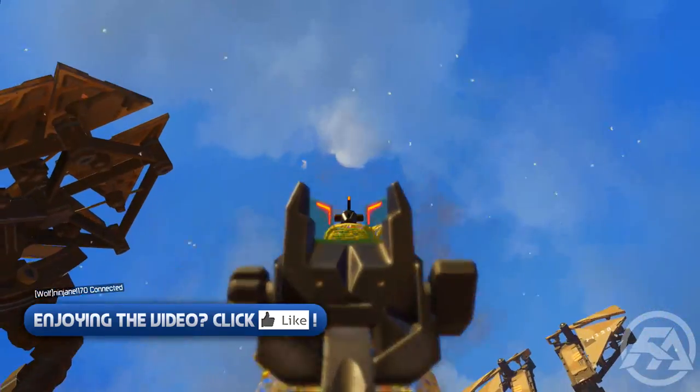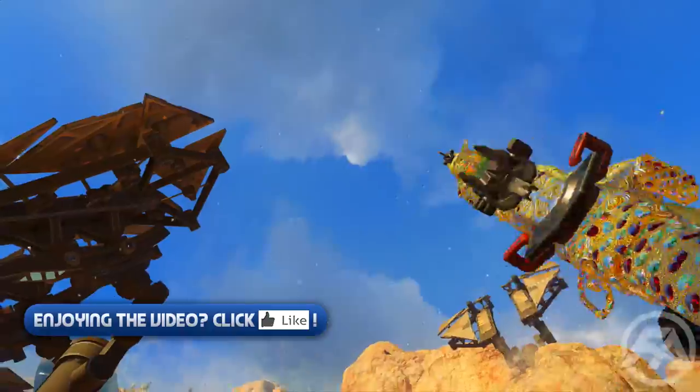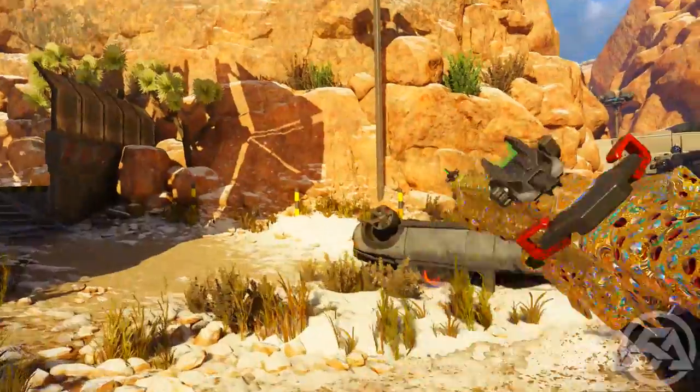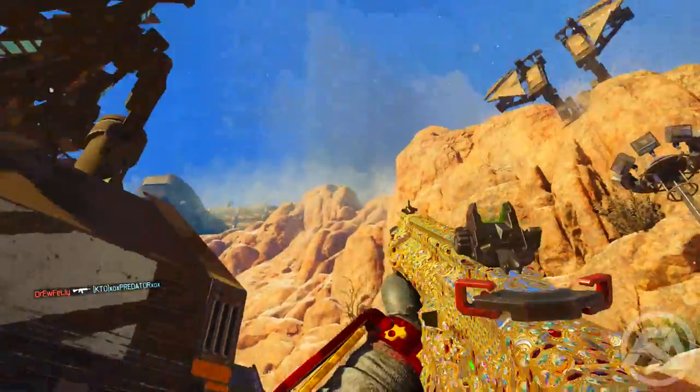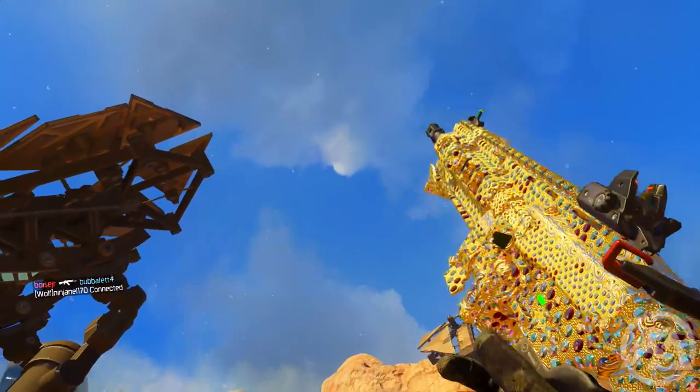Now for long shots, I definitely recommend the map Fringe. I think the other map might be Exodus — I'm not completely sure. But Fringe is a fantastic map because it has one long-range sight line where you can literally sit across the map and just wait for someone to be there. So Fringe is a great map just to try and get long shots.